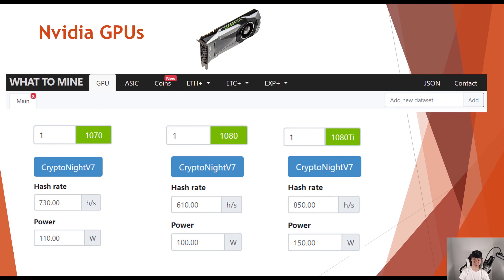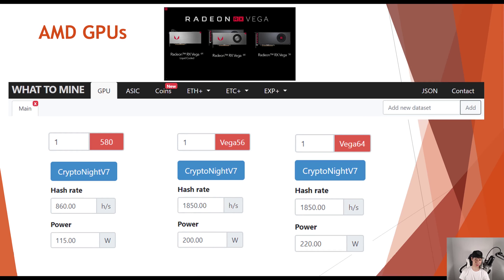For the other graphics cards, I got these stats from WhatToMine — this represents pretty much the average. For the Nvidia GTX 1070s you can get around 730 hashes at 110 watts, the 1080s around 610 hashes at 100 watts, and the 1080 Ti about 850 hashes at 150 watts.